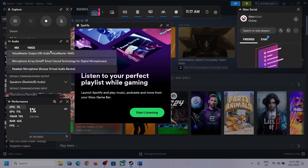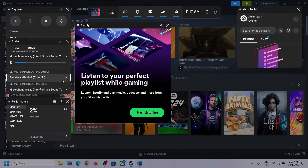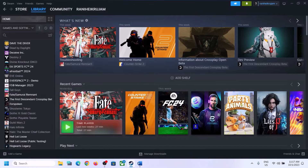Then go to Voice and make sure that you select the right audio device there as well. Scroll down and you can see Speaker Communication Output — again select the right audio device. In my case it's Realtek Audio, so whichever headphone or speaker you're using, make sure you select that particular device. After this, launch the game and then check.